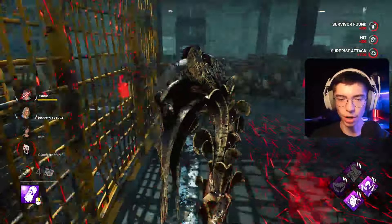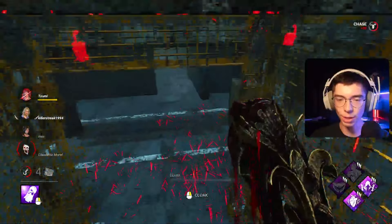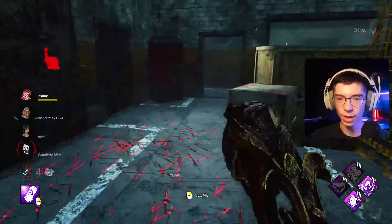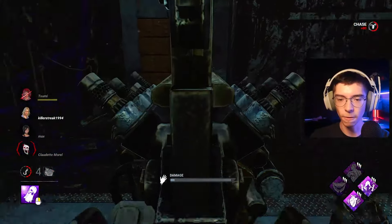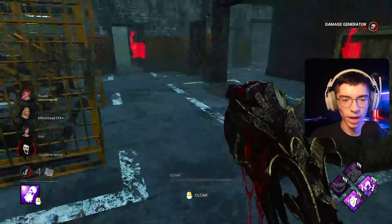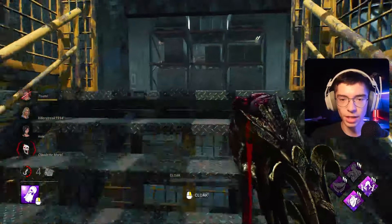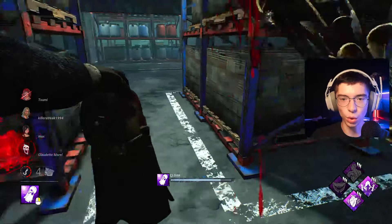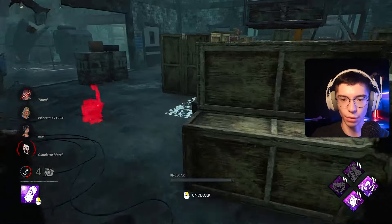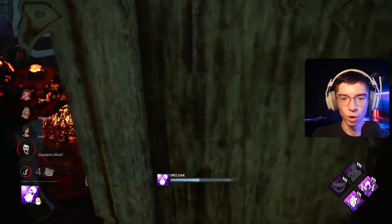Here's the deal: if you body-block me, you are actively asking to get hit in Borrowed Time. You are actively saying 'tunnel me.' And it's like — brother, if I wait ten seconds and choose to tunnel you, and in the after-game you're like 'oh my god you tunneled me, how could you?' — you were body-blocking me to try and save a friend. Like, what do you mean?